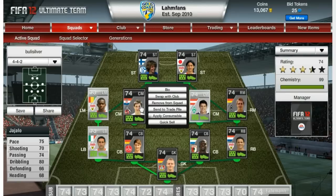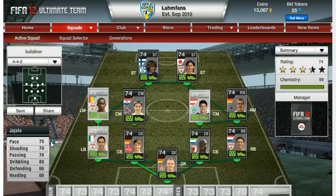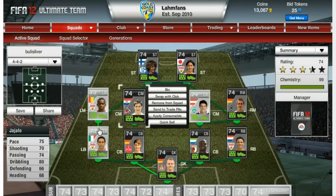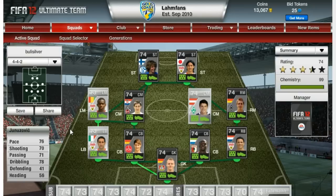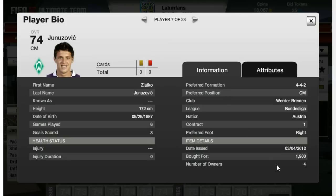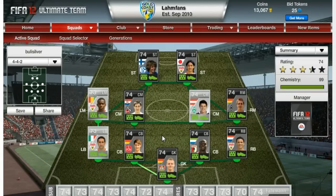The two center midfielders: first of all, in-form Mato Yayalo from Köln — all around very decent stats, 75 in pace, 70 shooting, 74 passing, and 80 dribbling. Got him for 25,000 coins, pretty cheap actually, just a solid all-around good center midfielder. Then accompanying him, Junuzovic from Austria, who plays for Werder Bremen since the last transfer update. 76 in pace, 70 shooting, 71 passing, 78 dribbling — again all-around very good player. 4-star skill moves, which I really like on him, and also 4-star weak foot. Got him for 1,900 coins, which is just a great deal. Really fun player to play with because of the 4-star skills.